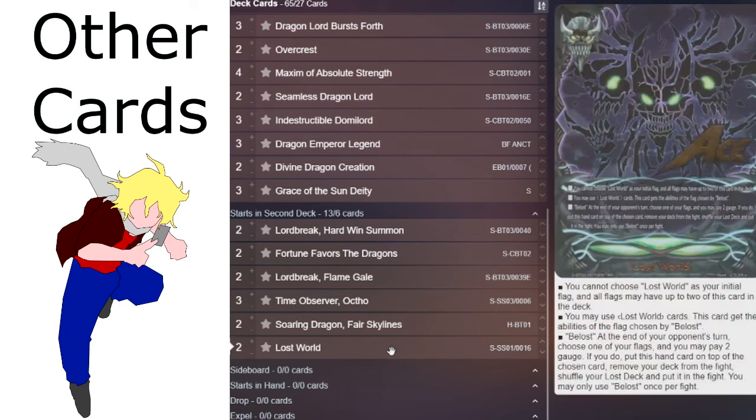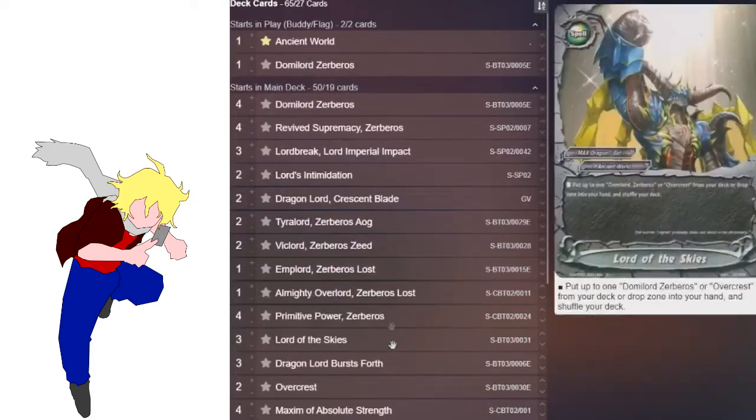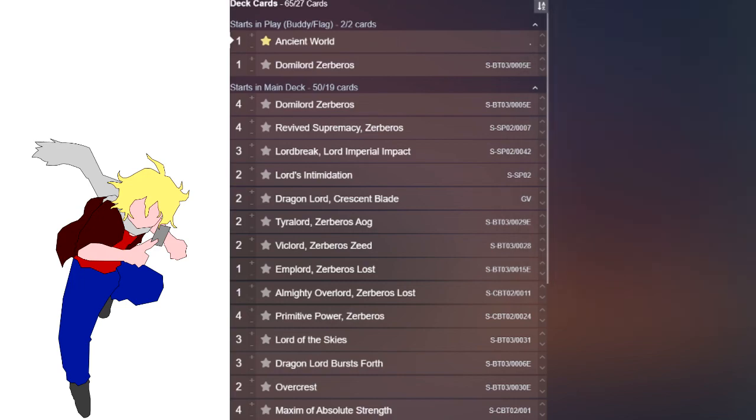That's kind of it for Zeboros and Max Dragons. Glory Valiant is looking like it's going to be a really strong set that gives a lot of additional power to all of the Season 1 Ace decks. As always, I'll have the deck list in the description below. Feel free to leave a comment if you have any questions about the deck or just want to leave a comment in general. Don't forget to like and subscribe for more Buddyfight content, and I will see you in the next video.